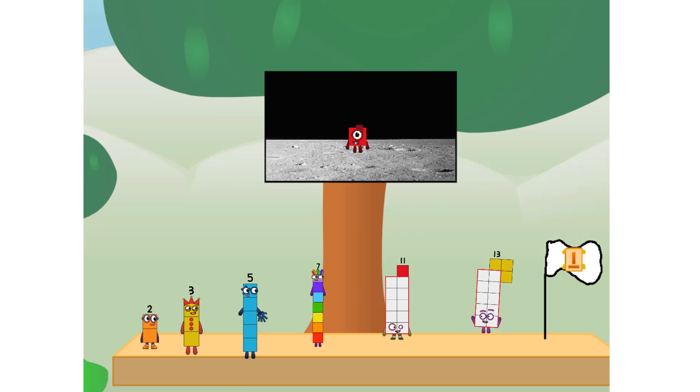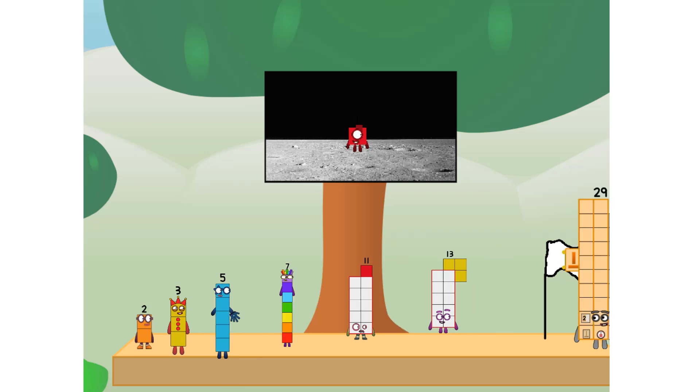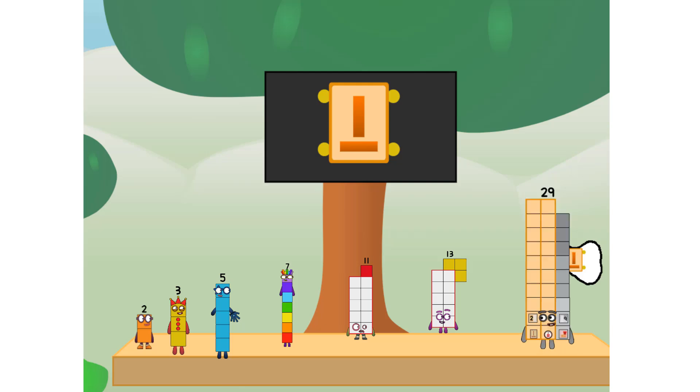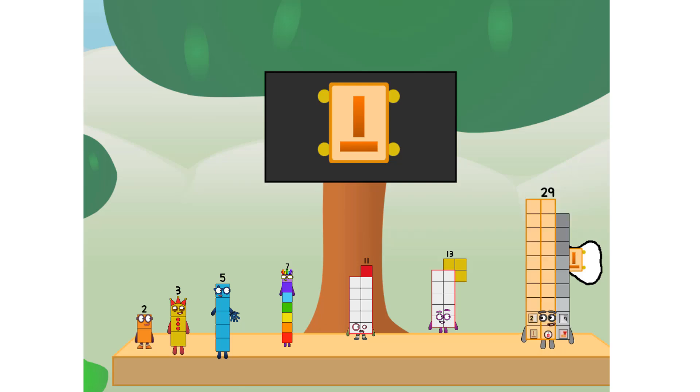We did it! The only thing left now is to plant the prime club flag. Numberland, we have a problem — I forgot the flag. Don't worry little one, I'll take care of this. 29. And I promise, no rockets.